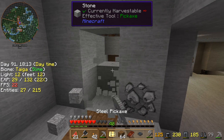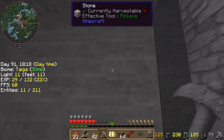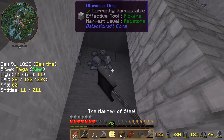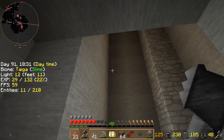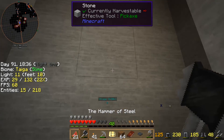Let's dig ourselves a hole through here. Now over here, we'll continue going on up. Not there — grab the aluminum, put down a torch, keep on moving. Nothing over here. Let's head this way.